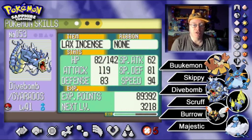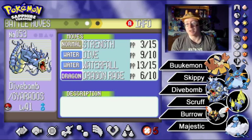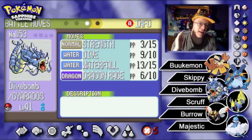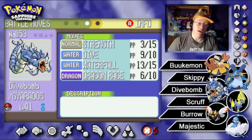Dive Bomb has Lax... Intimidate causing the opponent to possibly drop attack. He's got a powerful 119 attack and 94 speed. His moveset is pretty much just HMs: Strength, Dive, and Waterfall, plus Dragon Rage for some type diversity. Once we unlock the last couple fly locations, I can start flying around and finish off the HMs I don't really need. Dive Bomb will definitely keep Dive, but I'll probably replace Strength, and maybe Waterfall too, once we've gotten all the secret items.